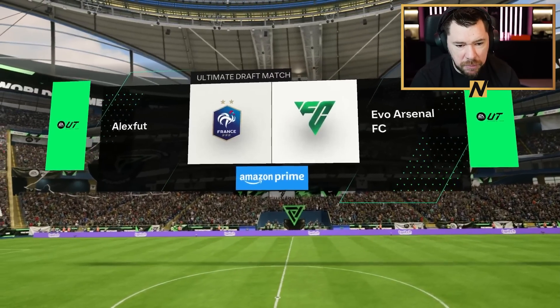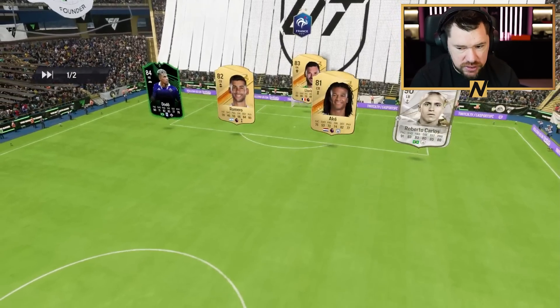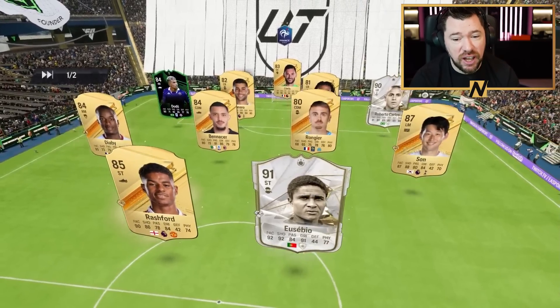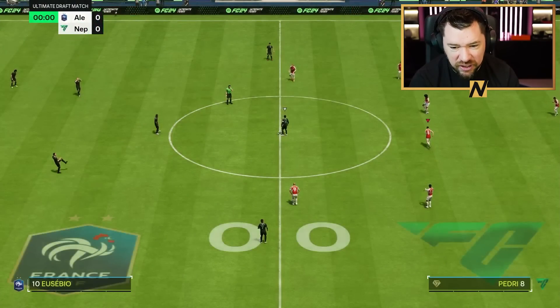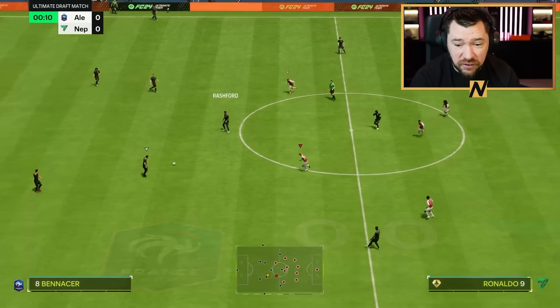Here we go with round number one! We're up against Alex Foot, who has got Lloris, Roberto Carlos, Eusebio — nothing compared to my draft! Man, I've got one of those drafts where if I don't get to the final… I dare say, if I don't win, but I'm not quite that confident yet with this game. If I don't get to the final, I'll be genuinely upset.